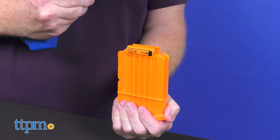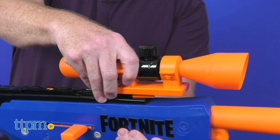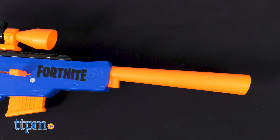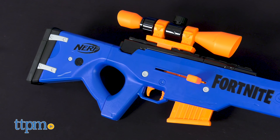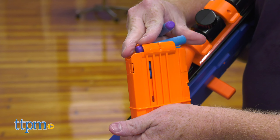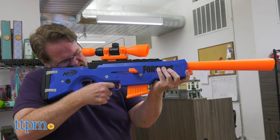Designed for ages 8 and up, the BASR-R blaster includes a removable 6-dart clip, 12 Nerf darts, 3 bush targets for fine-tuning target practice, and a removable scope for launching with pinpoint accuracy. This colorful orange and blue machine features black accents and a bolt-action look on the shoulder rest. Official Nerf darts are designed for distance and are tested for performance and quality.